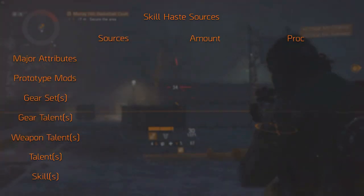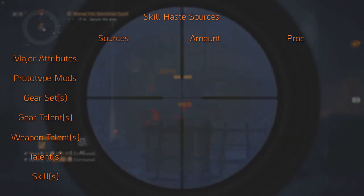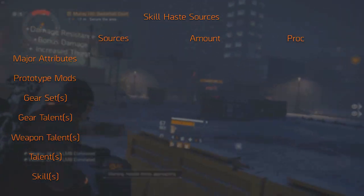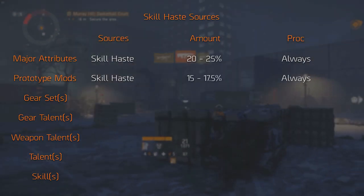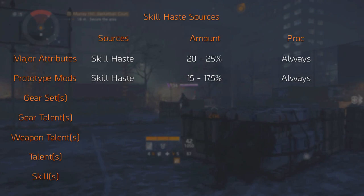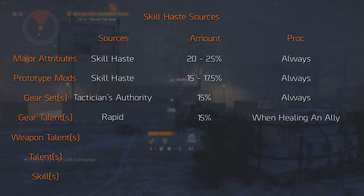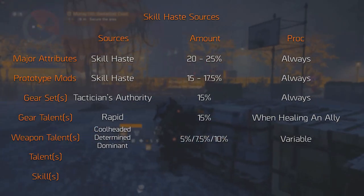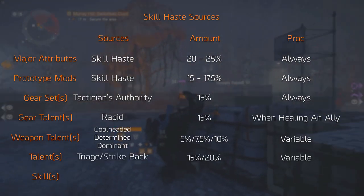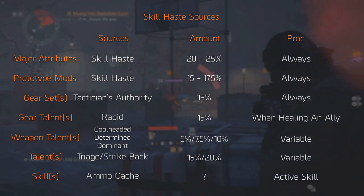Another mechanic that's important for any skill power build is skill haste. For those who don't know, skill haste reduces your skill cooldown. The skill haste cap has been raised from 40% to 50%. Similar to skill power, there are multiple sources of skill haste: you get some from the Tactician's Authority, you can find it on your major attributes, on gear, or prototype mods in general. There's also the Rapid talent on the chest piece, which is only for healing, and weapon talents like Cool Headed, Determined, or Dominant. Then there are player talents like Triage and Strike Back.